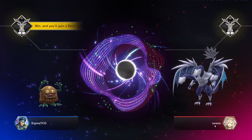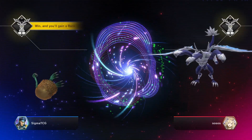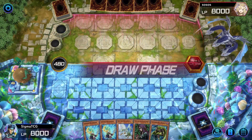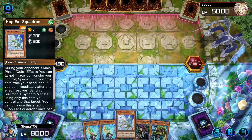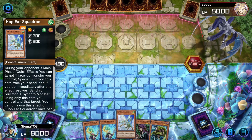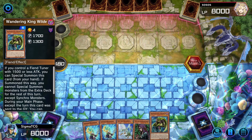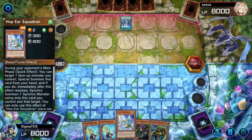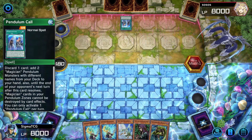Our next opponent is Sosos. That is a bad draw — we don't have much. We're gonna t-set Witch of the Black Forest unless we draw something insane, but this does not look promising at all. We're facing Pendulums.